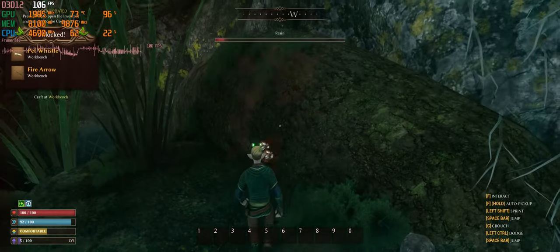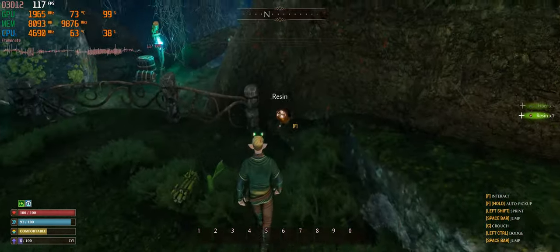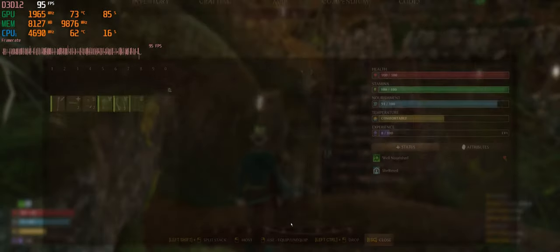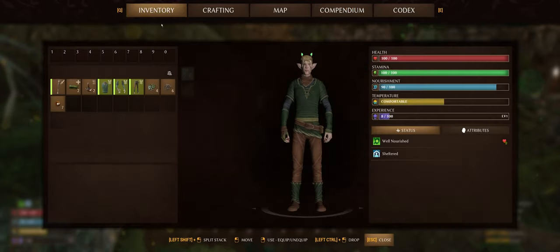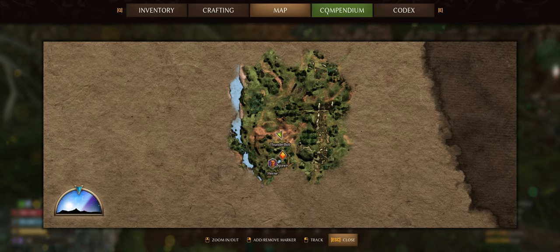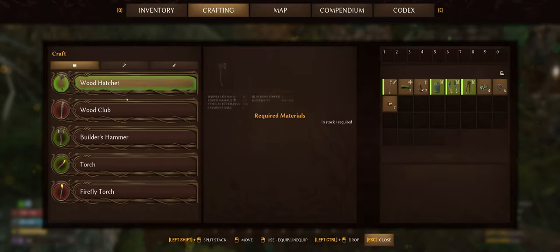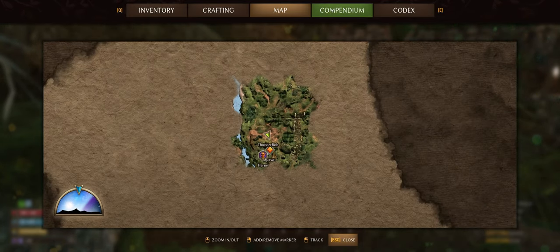That would make a cool game — this is basically that concept, actually. Get that license because there's a big nostalgia hit for that kind of thing these days. If you examine an owl effigy it gives useful pieces of advice, and it's automatically logged in your compendium. The interface feels a little placeholder-ish — either like a very early game or an indie game that couldn't hire a UI person, which is understandable since this is probably a small team. But everything you need is here: inventory, crafting, a decent-looking map, and your compendium.